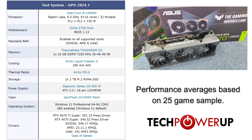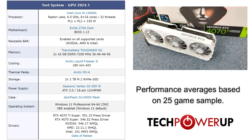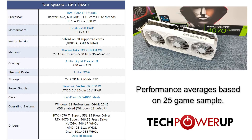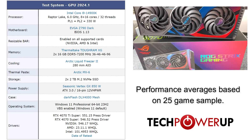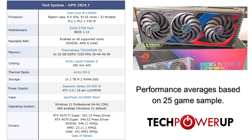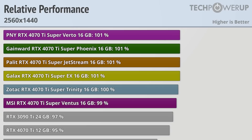Taking a quick look at our test system, we are running an Intel Core i9-14900K, 32GB of DDR5-7200 memory, Windows 11 Professional with VBS enabled, and the latest press drivers from NVIDIA. The 4070Ti Super is equipped with 16GB of VRAM, which makes it a great 1440p card, so that's where we'll take a look first.